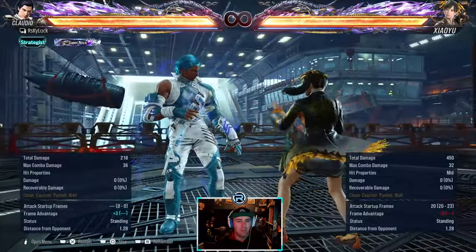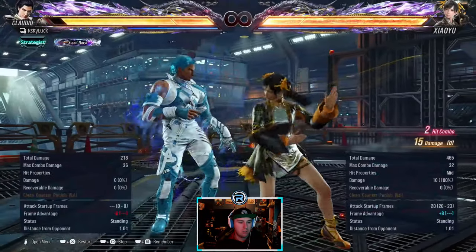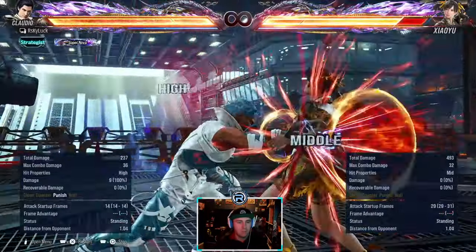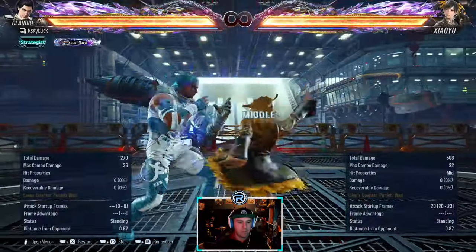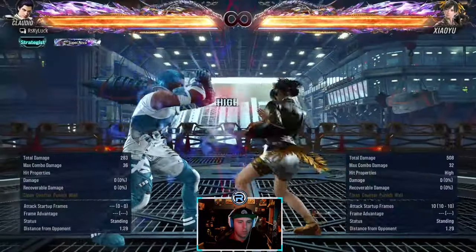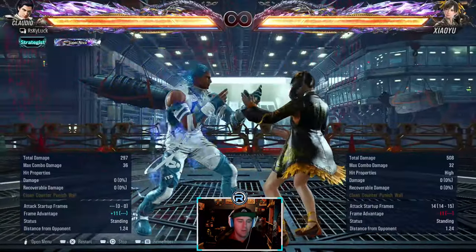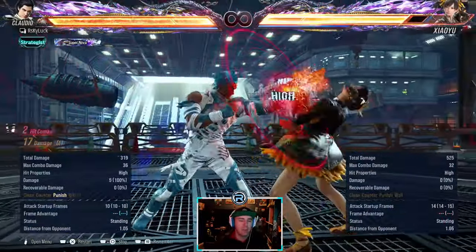This is the ten-hit punish that Ling has. They have a third hit which is minus 12. You can step left on the last hit and launch. This leaves you in back turn - you've got to be careful with your challenges here because she can sidestep around in back turn. She's very evasive in back turn. Your 14-frame launcher is a high and minus 11.